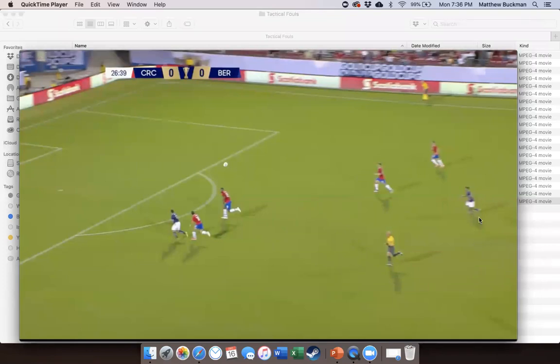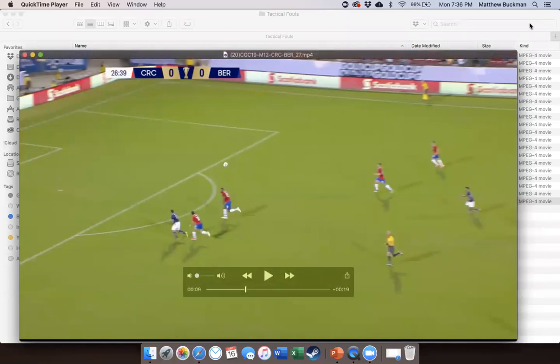Lots of discussion anticipated on this one. First, I want to address the two folks who had direct free kick yellow card for DOGSO: you can only have DOGSO yellow if you've awarded a penalty kick. If you have DOGSO outside the penalty area, that is a red card. You can't have a DOGSO yellow outside the penalty area — we only downgrade DOGSO to a yellow card because we've issued a penalty kick. I apologize for not being more clear on that earlier.